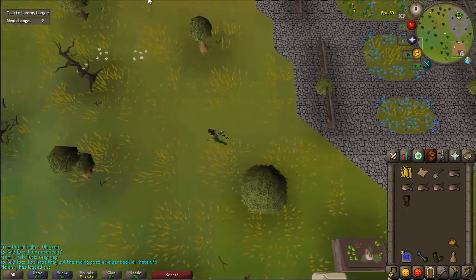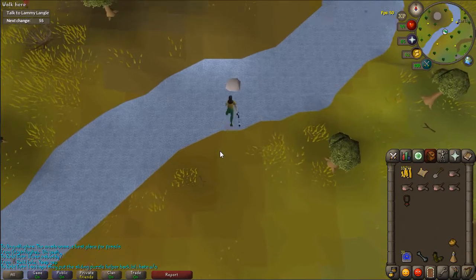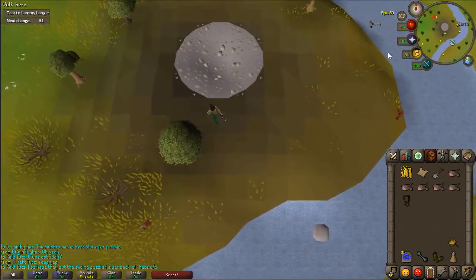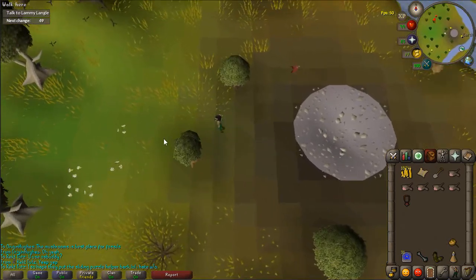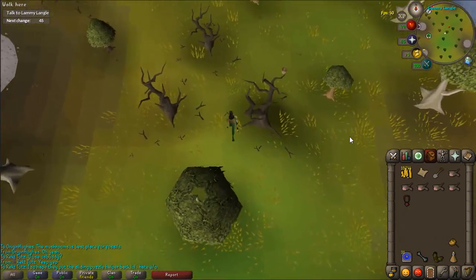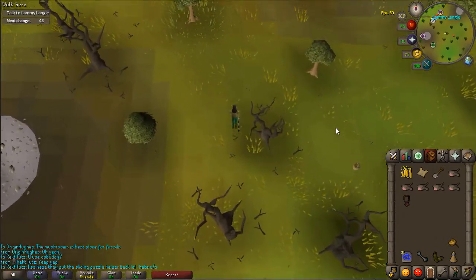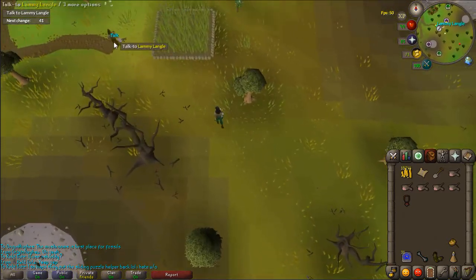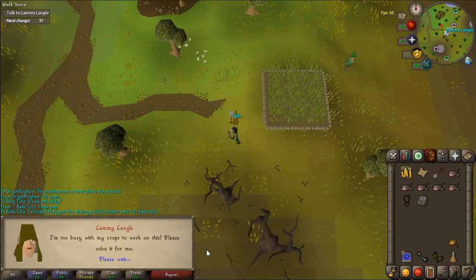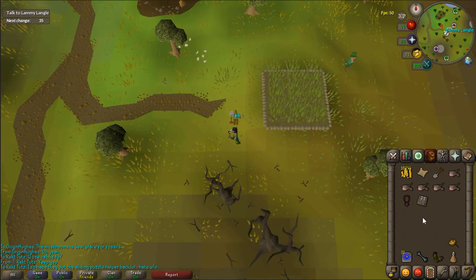I'm going to pause it until I get closer. You can do this agility shortcut — I'm not sure what the requirement is, but I can't imagine it's too high. You will come up here. There he is. I don't think this is an answer one; I just think you have to talk to him. Oh, it's a puzzle box! There you go guys — go here, get your puzzle box, and I hope that helps.